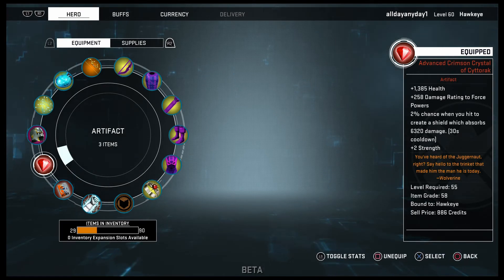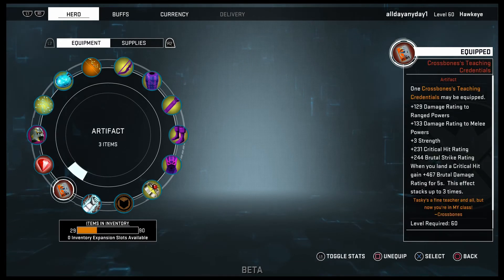Crossbones' Teaching Credentials — you can only have one of these. You get them from defeating Crossbones in the patrols. You gain damage rating to ranged powers, damage rating to melee powers, plus one to three strength, critical hit rating, and brutal strike rating. When you land a critical hit, you gain a stacking brutal damage rating for five seconds — stacks up to three times. Since you'll be hitting crits constantly with Hawkeye, you'll technically always have 1,200 to 1,300 brutal damage increase.